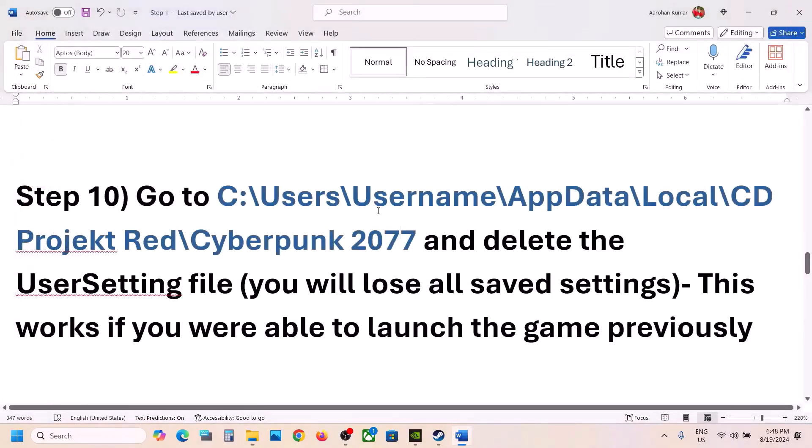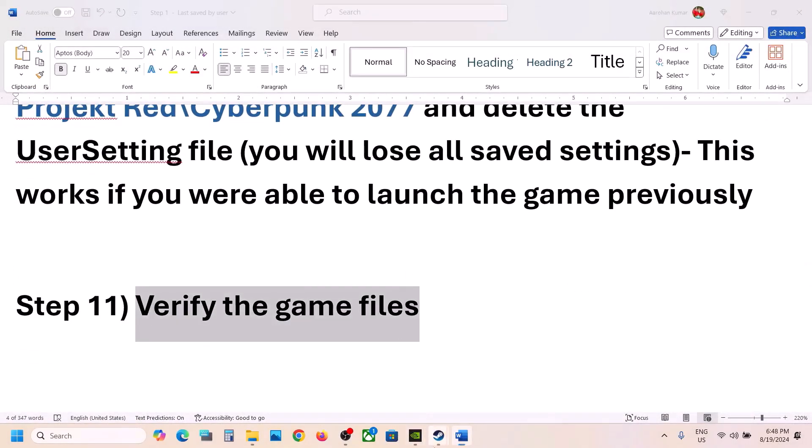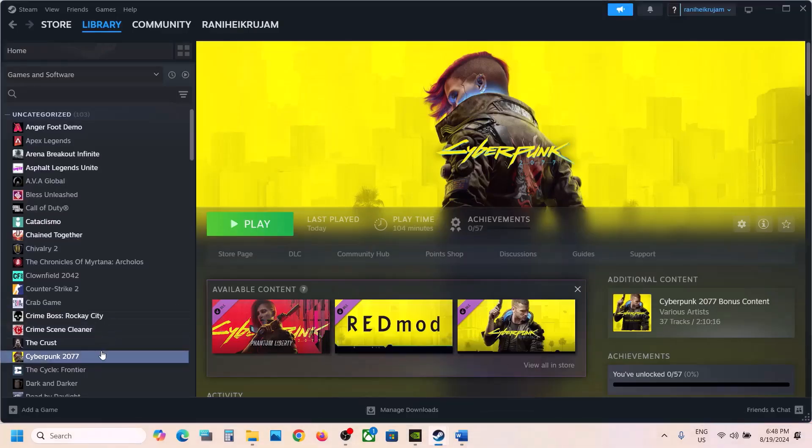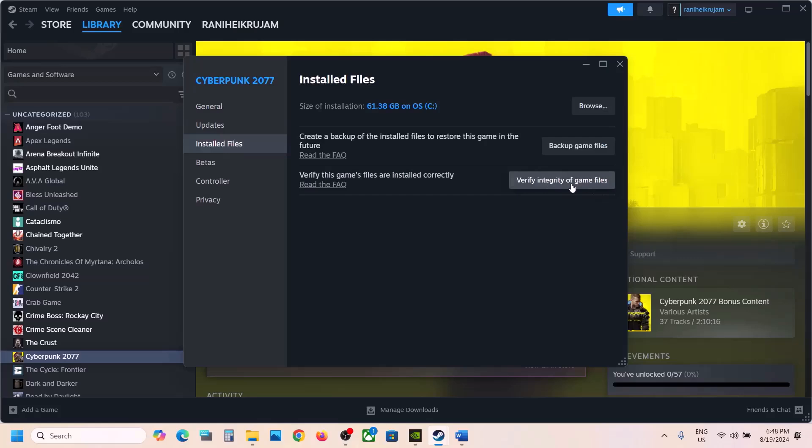Once the UserSettings file is deleted, launch the game and check. The next step is to verify the game files. Go to Steam, right click on the game, select Properties, go to the Installed Files tab, and click on 'Verify integrity of game files.' Once verification is 100% complete, launch the game and check.